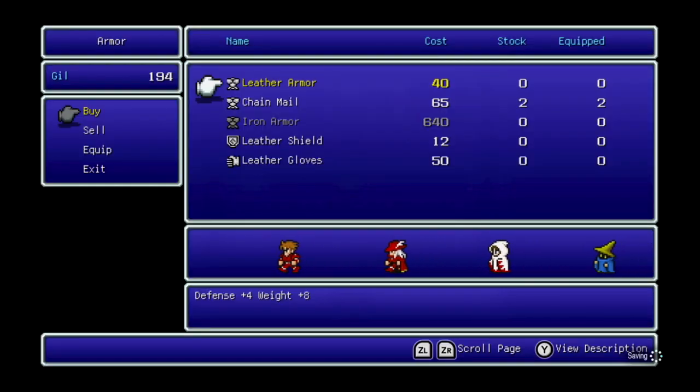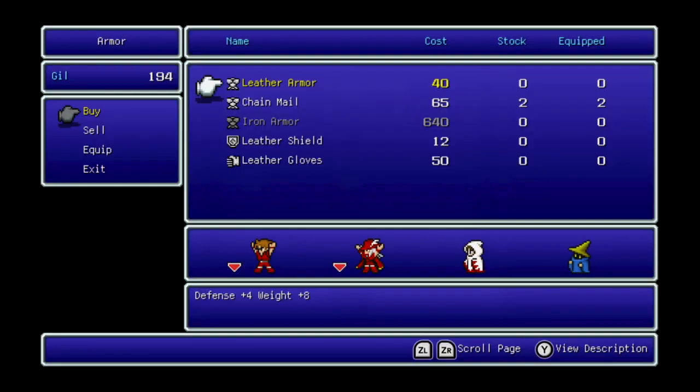In the armor shop, there's leather armor and chainmail — which we already have and it's great. There's iron armor, which is pretty spendy. It's usable by the warrior only, but it's pretty darn good and will last you quite a while. That said, I don't recommend purchasing it just yet.